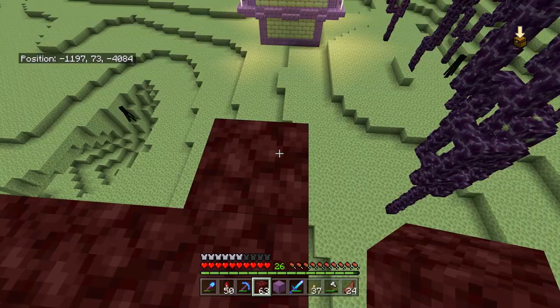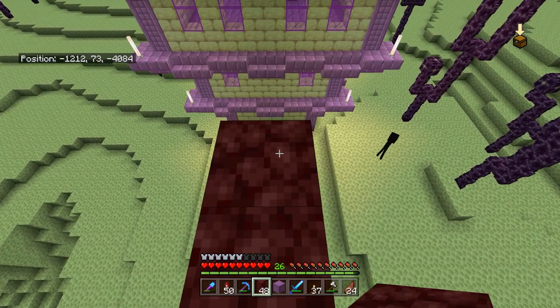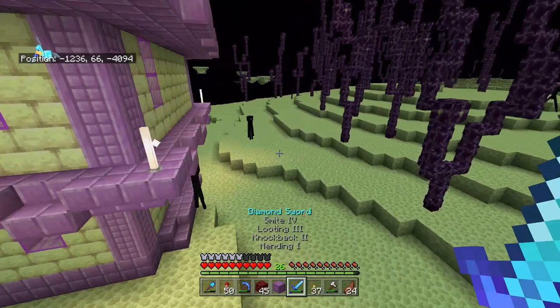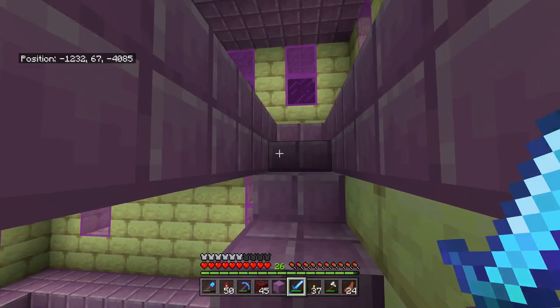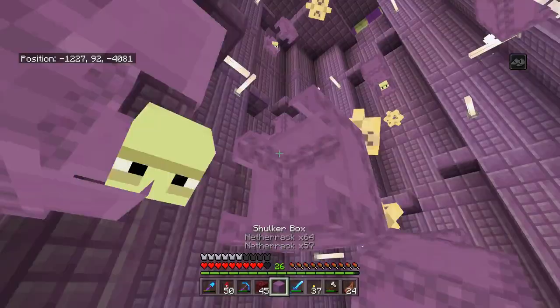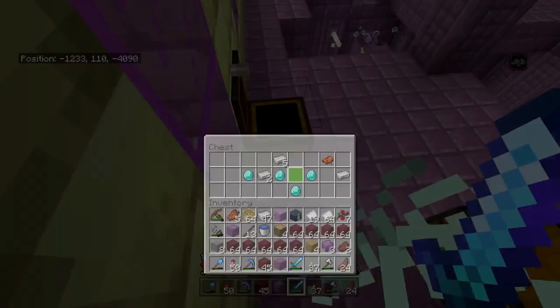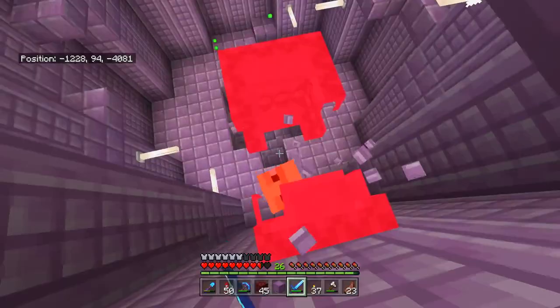4,000 blocks later, we found our first brand new end city — or end structure. We have lots of potential shulkers, and even with looting on our sword — the best enchantment for finding loot from these guys — realistically it comes down to a 50-50 chance of whether the shulker will drop a shell. We got really lucky and both of the first shulkers dropped shells. It looks like we're in a room with about seven separate shulkers, which gives us a lot more chances for those shulker boxes.